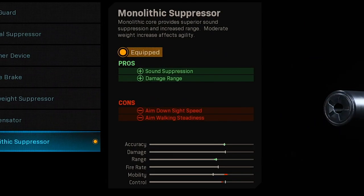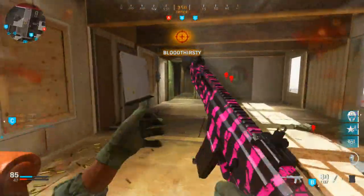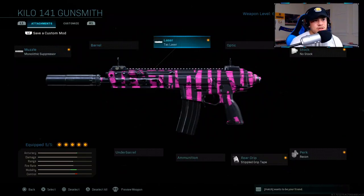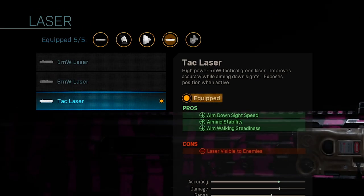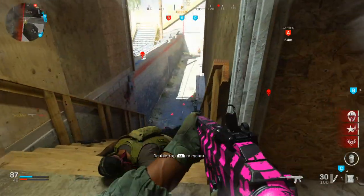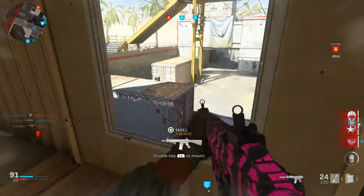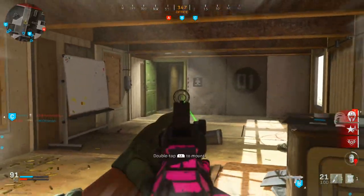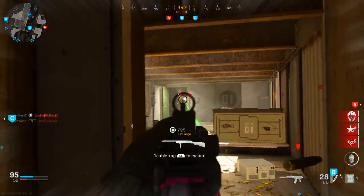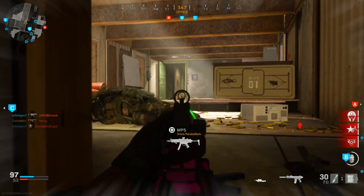The two cons are aim down sight speed and aim walking steadiness, but I wouldn't worry too much about those because the class setup counteracts them. For the laser I've got the Attack Laser — it increases your aim down sight speed, aiming stability, and aim walking steadiness. This is exactly what I was talking about: these pros counteract the cons from the Monolithic Suppressor, so it's as if the penalties never happened. I get the suppression and the damage range with no net penalty.